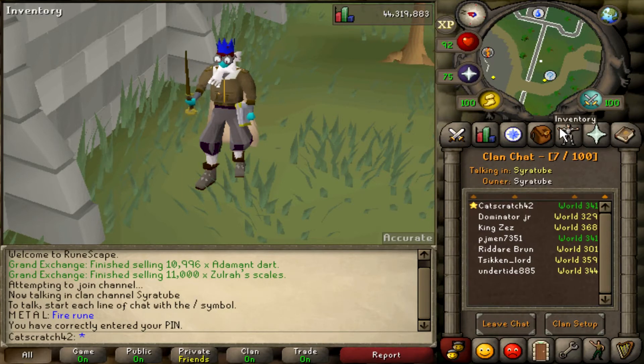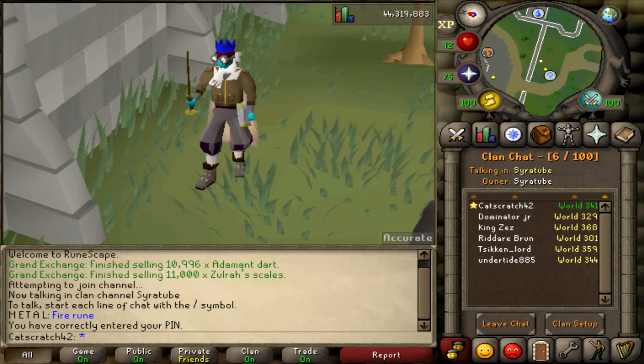If you're interested in joining the clan chat and finding me in game to talk about flipping advice, whether you're a beginner or experienced flipper, you can find me in the clan chat Serotube. That's where I hang out most of the time, so if you have any questions pop on in there. Anyway, let's get right into the video.